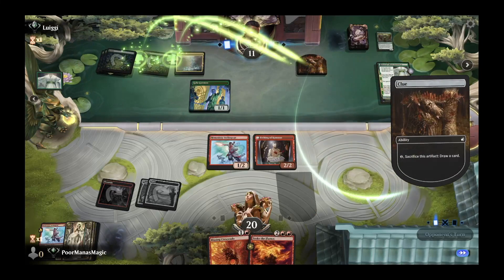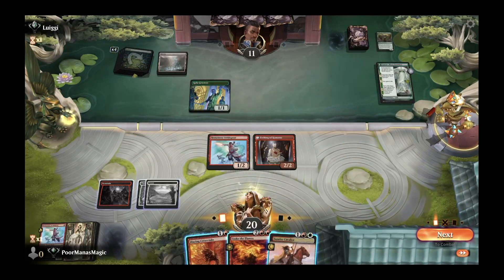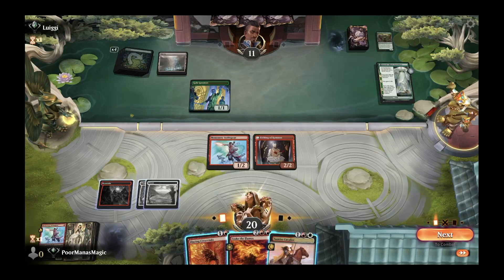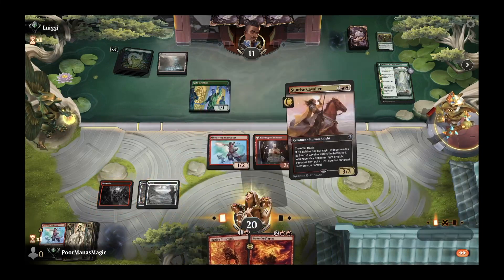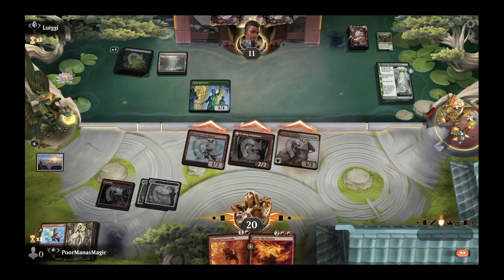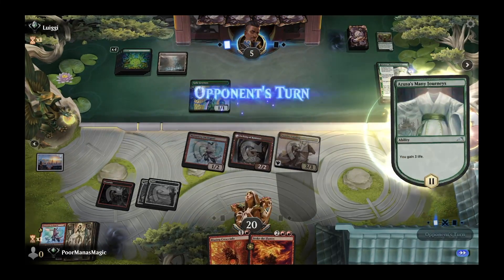We have the Swiftspear and the Cavalier on board. Opponent is at 13 — if they choose the life from Gala Greeters that gets them up further. We can deal one, two, three, six damage and get them to seven, with four more from Blazing Crescendo on top. We go ahead and play Sunrise Cavalier and attack all, hoping next turn they go for a big play instead of trying to multi-spell.